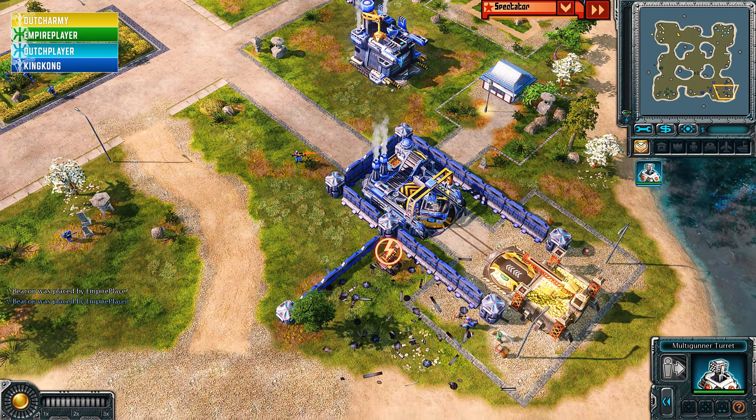A couple of Tengus coming in from Dutch Player from the north, a couple more from Empire Player in the south. A power plant goes down — a bit unfortunate for King Kong. He's losing the Vindicator, losing the power plant. Dutch Player has pushed Dutch Army back. King Kong got that third refinery up and running but paid quite a price. Dutch Army managing to get the kill on one Tengu, a second Tengu at least.